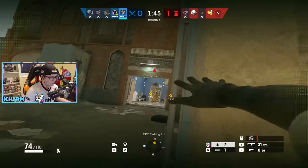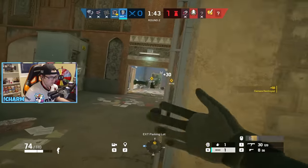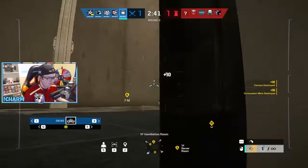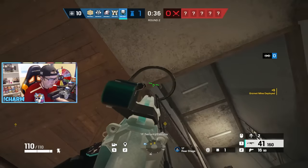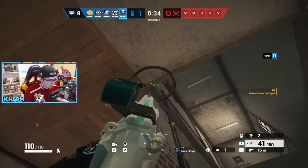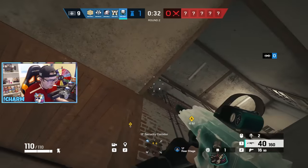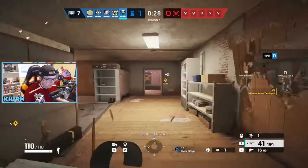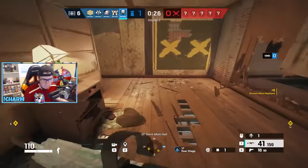Ela's traps can easily be destroyed with explosive utility, along with anything else in the vicinity like barbed wire or Melusi wubs. Strategically, you just want to get rid of them at some point before you decide to push. However, running a suppressor and shooting the nub of the Grzmot mine is a great rat way to get rid of it without activating it — the defenders won't even realize it's gone, and you might be able to catch some fools off guard.